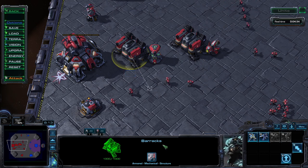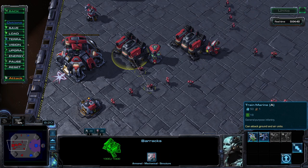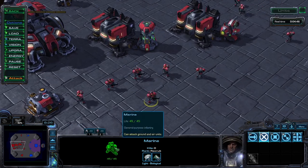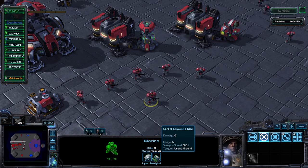The Marine is the Terran's tier-one general-purpose infantry. At a cost of only 50 minerals, these guys are the bread-and-butter, go-to for many builds. 45 life, zero base armor, six damage every 0.61 seconds, and they are tagged as light.